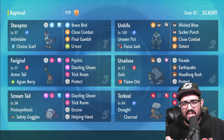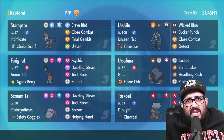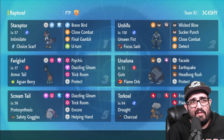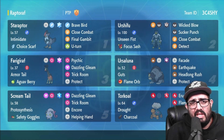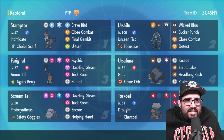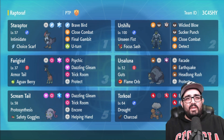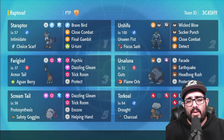You have big Brave Bird damage with Tera Flying that just slaps, and Close Combat for Heat Trans and stuff trick room doesn't want to deal with. This is a hard trick room team: Dark Fru, Ursaluna, Torkoal — we know what those do. Then Farigiraf with Aguav Berry, which lives even longer than you need, and Scream Tail with Trick Room, Dazzling Gleam, Encore, and Helping Hand — it sets up Trick Room and helps Torkoal blow things up with Eruption.